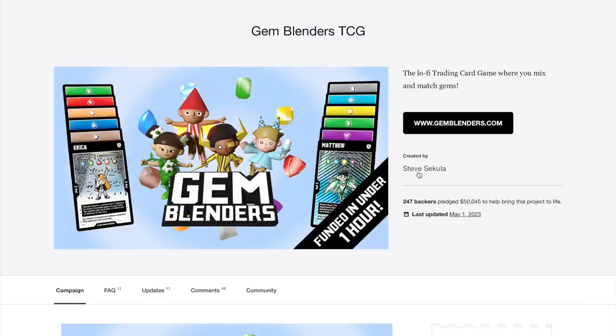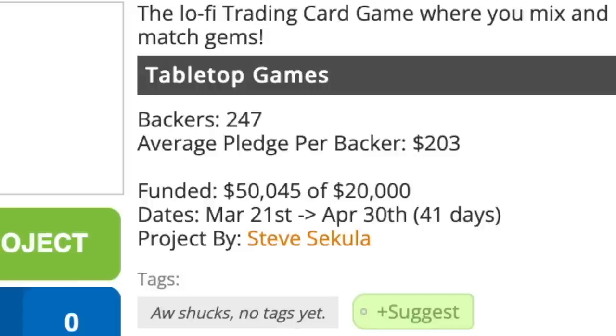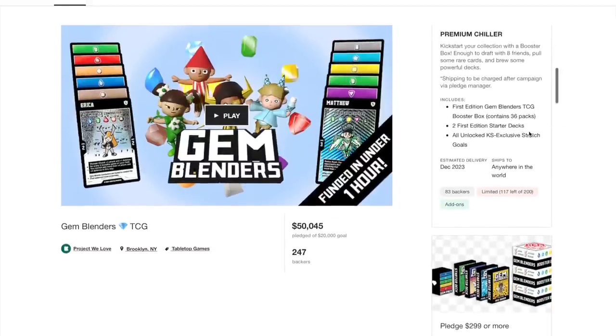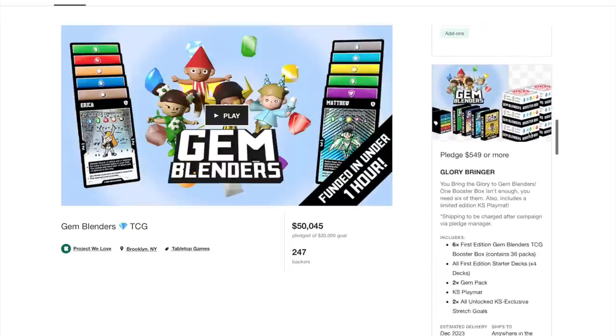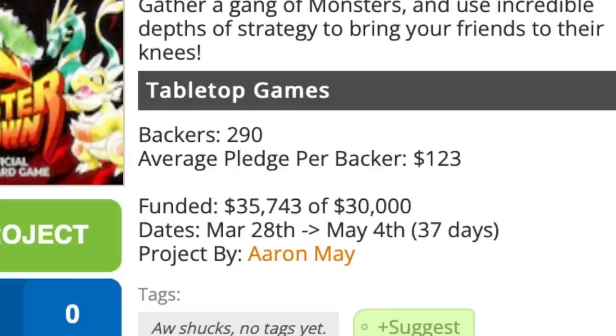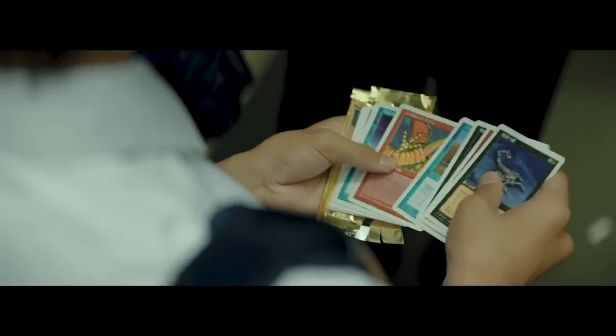Gem Blenders got roughly $50,000 from roughly 250 backers — a pretty easy calculation, giving us an average buy-in of $200. Kind of impressive considering nobody took the top tier. Median-wise, it drops us right between the Interested and Committed tiers. Not bad — maybe a little high, but most people are buying in at levels not uncommon for people jumping into a game. Monster Crown has an even better average of $123.25 — like two decks and a booster box on any other game, very much an investment made by somebody more interested in playing a game than in buying boxes to sit on.